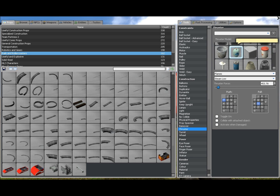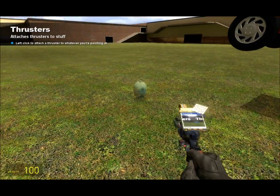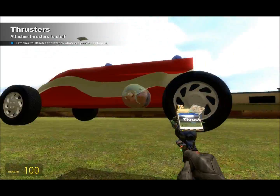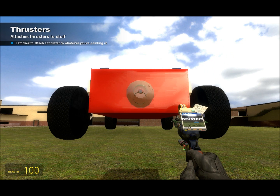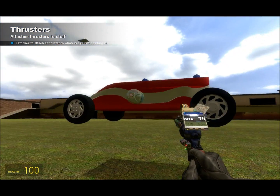Then you pick your thruster. This is what allows you to go forward faster, because with just the wheels you kind of slowly accelerate and don't go very fast. So with the thruster it allows you to go fast. I would suggest keeping it around 500 — that's already super fast — so I'd probably go down to 300. That should be a moderate speed. Put it as fast as you want, but that's just my suggestion.